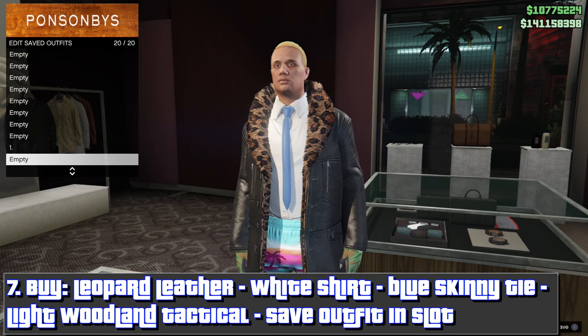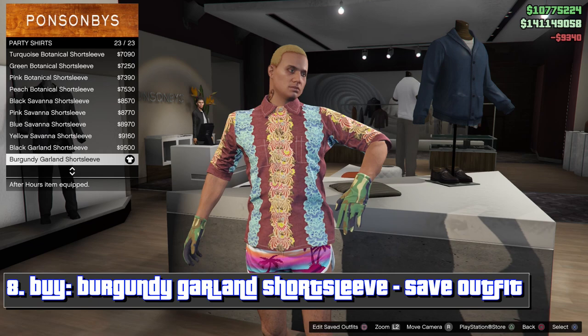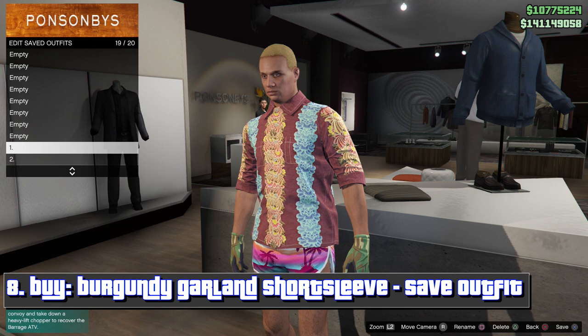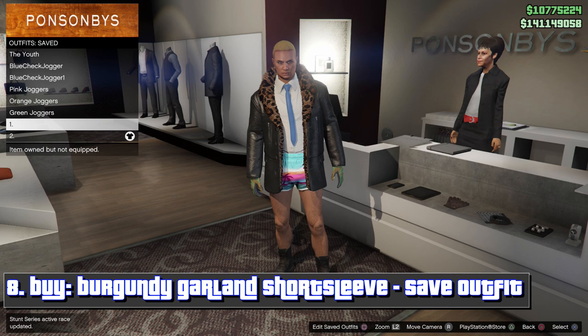Then you need to make a second outfit and buy this party shirt, and save it in this slot — not necessarily this exact slot, but in this order. You want the first outfit there and the second outfit there. Make sure your first outfit looks like that and your second outfit looks like that.